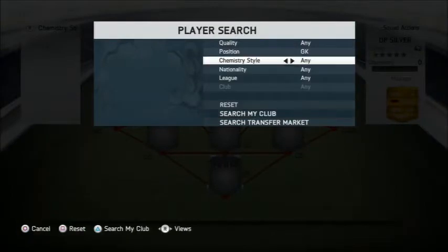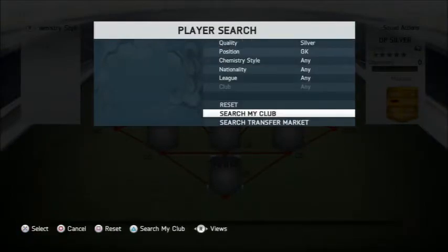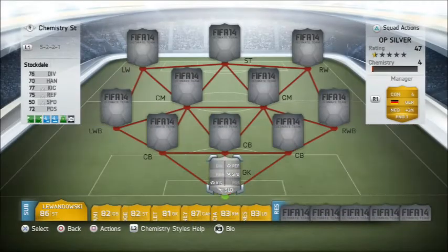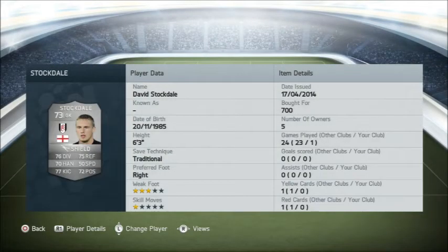I'm going to switch quality to silver. In goal we have David Stockdale - this guy's an absolute great goalkeeper. 6 foot 3, traditional save technique, right footed, above 700 coins so he's really cheap. Got Shield chemistry style on him. 73 overall, 76 diving, 70 handling, 77 kicking, 75 reflex, 50 speed, and 75 positioning. Shield ups his reflex, speed, and kicking.